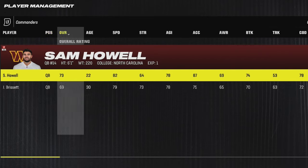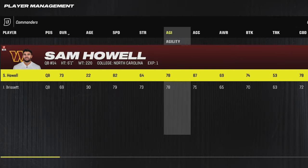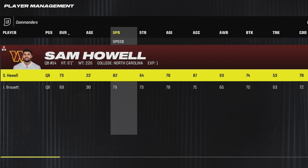For the Commanders, Sam Howell is actually a pretty good build since he's only 22 years old. He has 82 speed and he has 92 throw power, making him a pretty decent quarterback to build up in CFM.